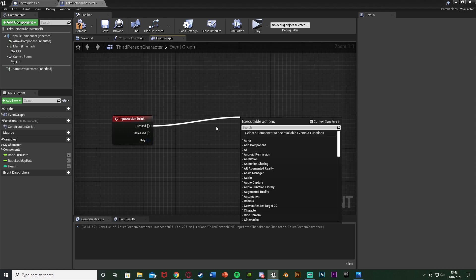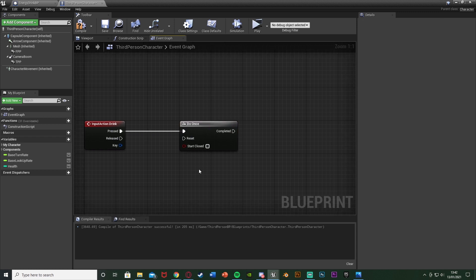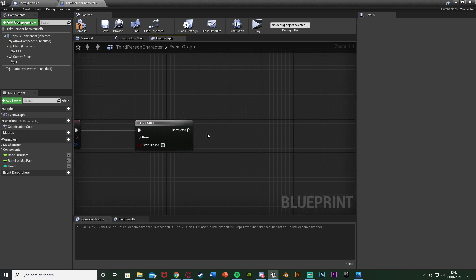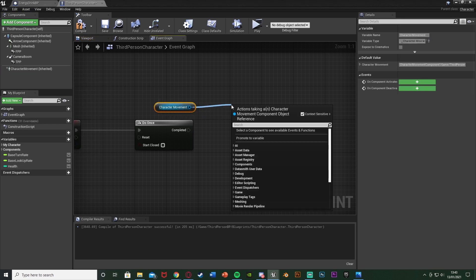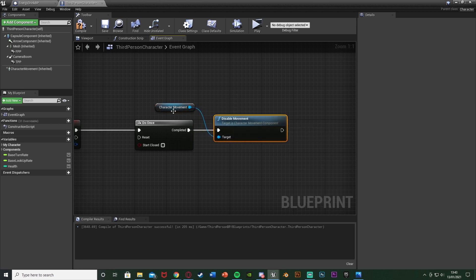Come out of Pressed, and hold down O and left-click to get a Do Once, plugging that into Pressed. The reason we're doing this is to prevent the player from spamming it — if they spam the key, it would keep playing the animation and give them a lot of health. To prevent that, we use a Do Once. Out of this, we want to disable character movement so the player can't move around while drinking. Drag and drop the character movement reference, drag out of that, and disable movement, plugging that into the Completed of the Do Once.